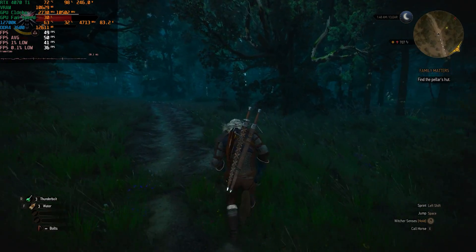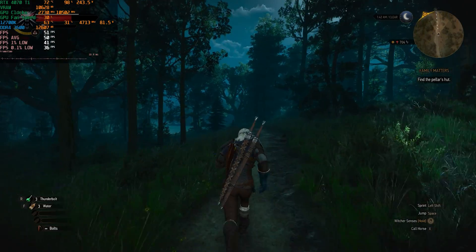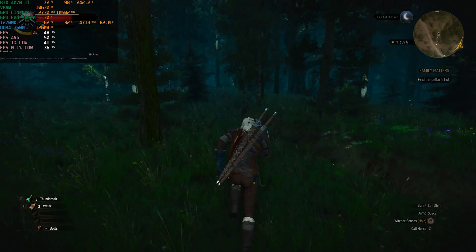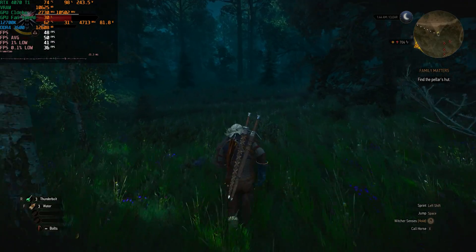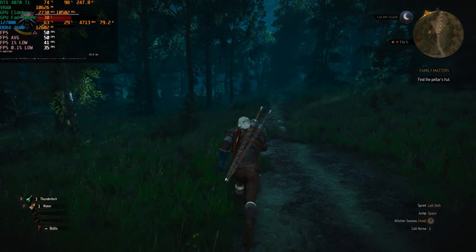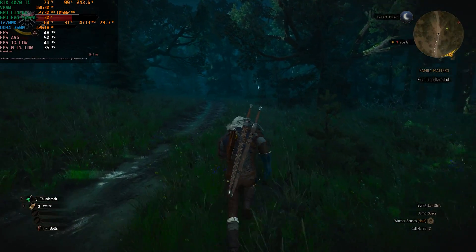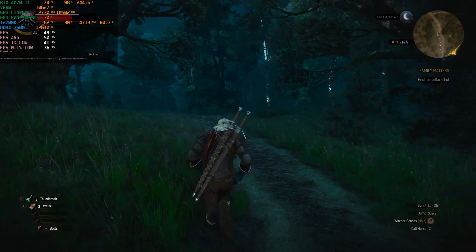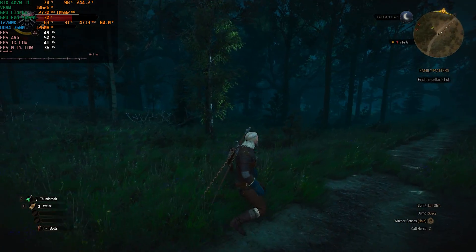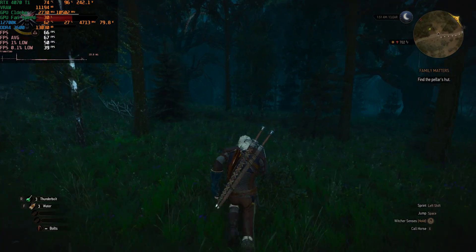We could lower some presets to achieve 60 fps, but for this video I just wanted to see how far we can push this GPU on maximum settings and push the frame rate as high as possible. At 4K with DLSS Quality, we had an average of 50 frames per second, one percent lows at 41, and 0.1 percent lows at 36. Now I'm enabling DLSS frame generation.